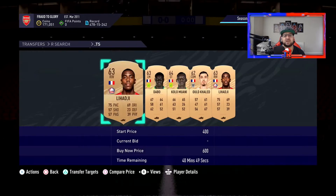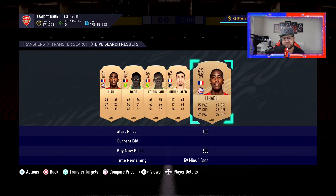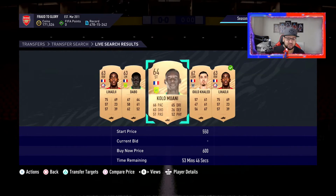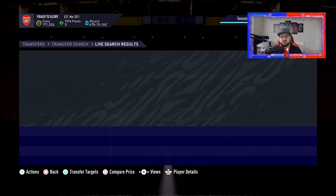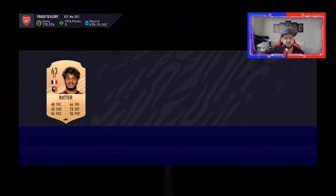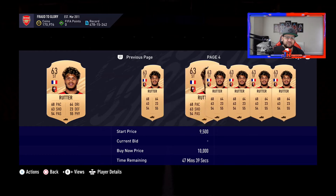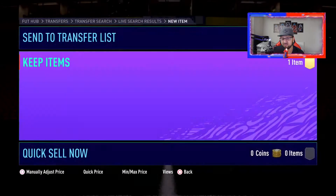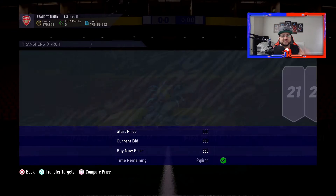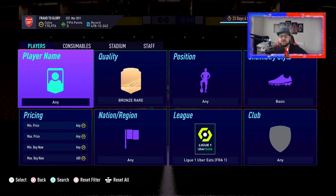The cheapest bronze rare card on the market for a league is 600 coins. You can compare price, back out, and see if something comes up for less than 600 coins and start sniping. This one just popped up for 550 — if you want to take it, have a punt. You list this card up for 850 coins and with this method it's about quantity — the amount of trades you can get done in a specific amount of time.